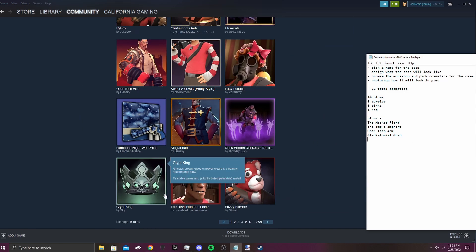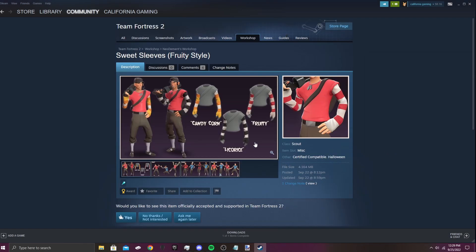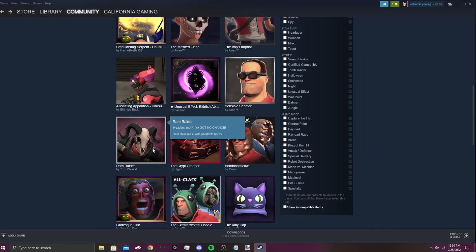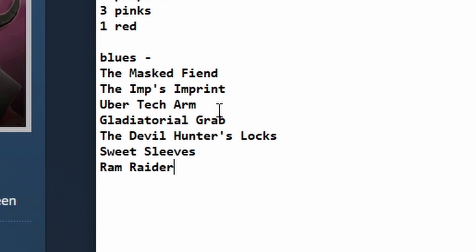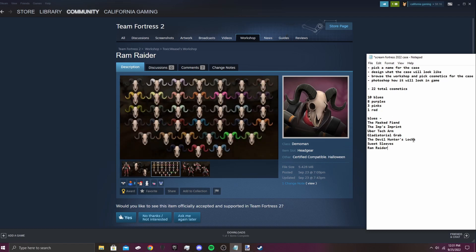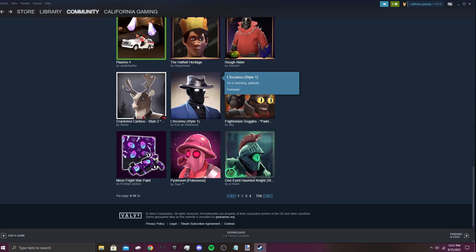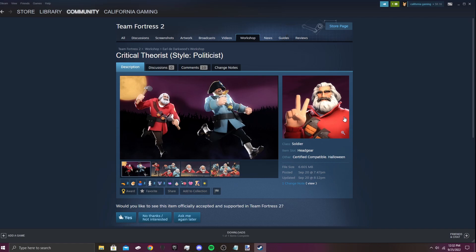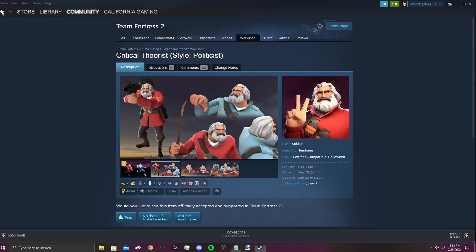The Gladiatorial Grab — there we go, it took me a while. We have four pinks selected. The Devil Hunter's Locks — I like that. The Sweet Sleeves, fruity style — this is for Scout, it's paintable, I like that. The Ram Raider — I actually like that one. One, two, three, four, five, six, seven — we have three Scout cosmetics, a Heavy cosmetic, a Medic cosmetic. I think I'm gonna delete the Devil Hunter's Locks; I feel like the Sweet Sleeves are cooler. The Critical Theorist — it's for Soldier and it isn't paintable. Eight blues have been selected.